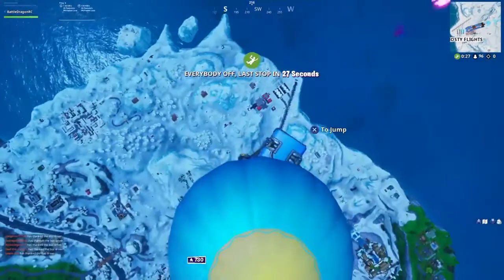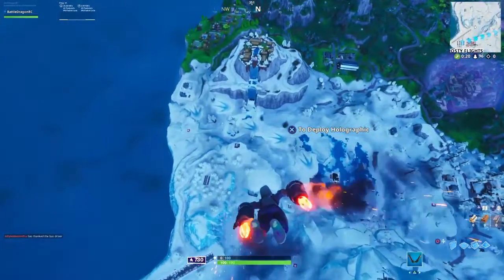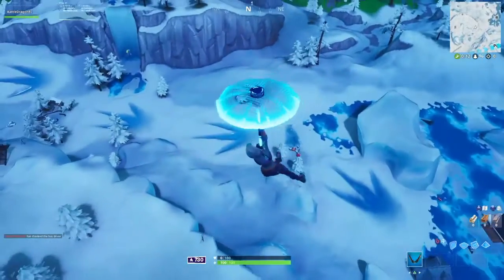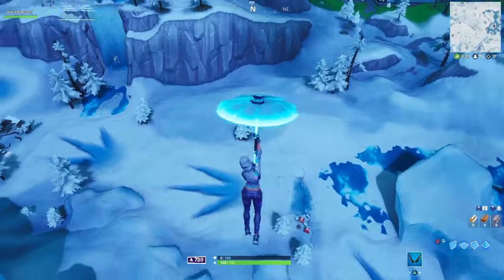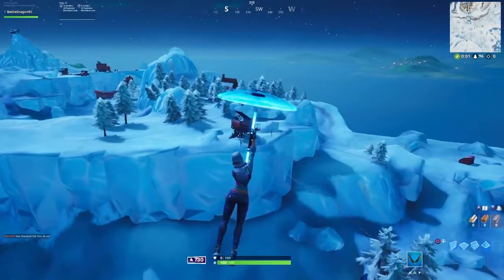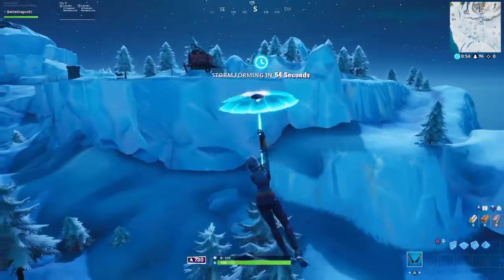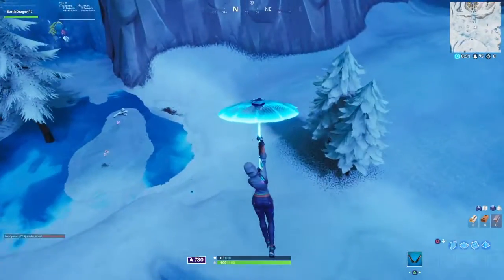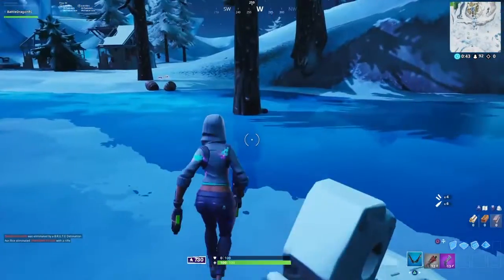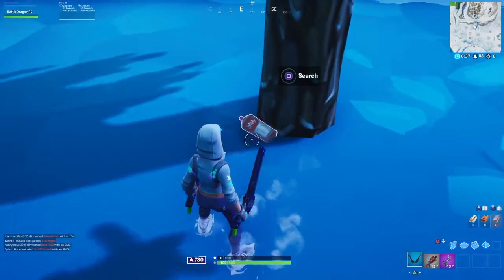Our first one is gonna be on the bottom of the Viking ship. You know there's a Viking ship right at the mountain, so there's a frozen waterfall where you are going to see a painting right on the ice. I've been looking at spray paints all over the map and there it is — we found our first spray can.